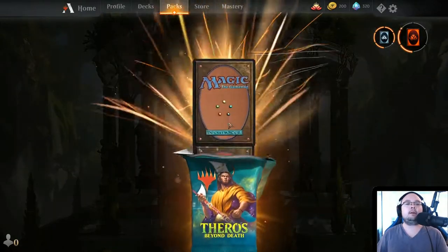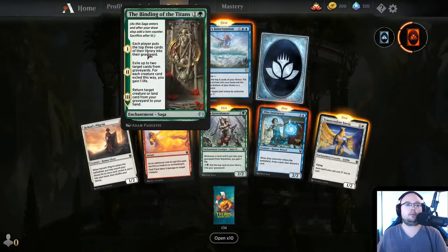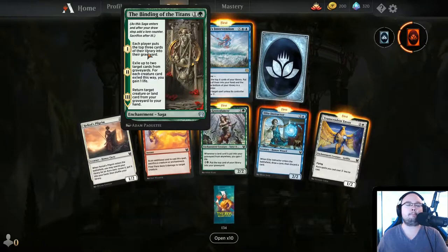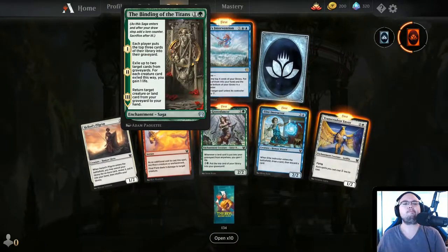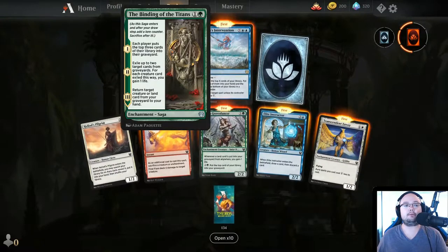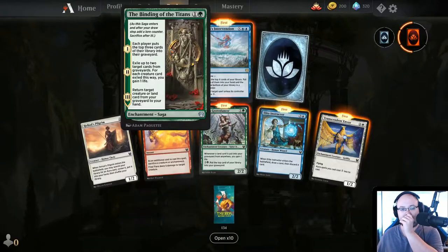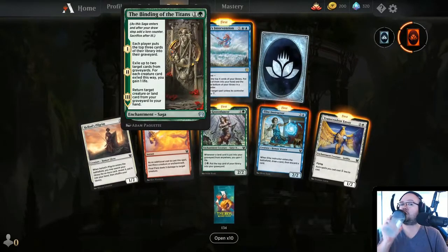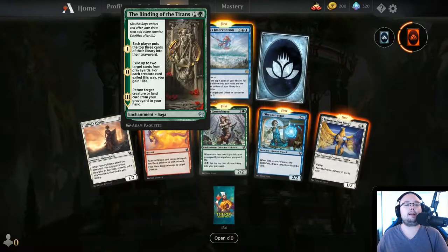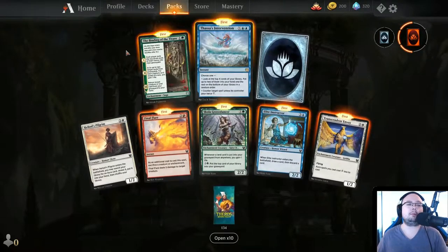Next pack. We have the Binding of the Titans — 2 mana, each player puts the top 3 cards of their library into their graveyard. Interesting that that is a green card. Exile up to 2 target creature cards from graveyards — for each creature card exiled this way, you gain 1 life. Return target creature or land card from your graveyard to your hand. It's sort of a weird mill, also a heal, and also a way to get a creature back.